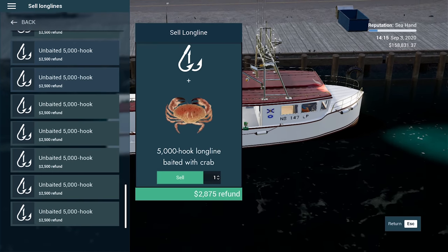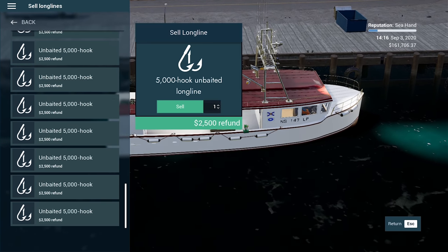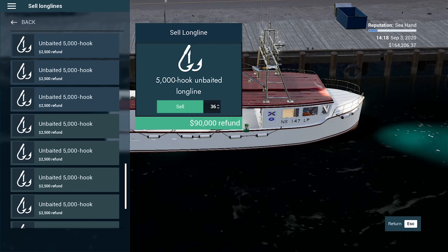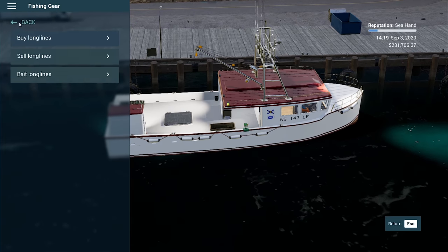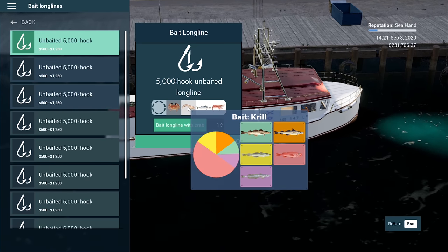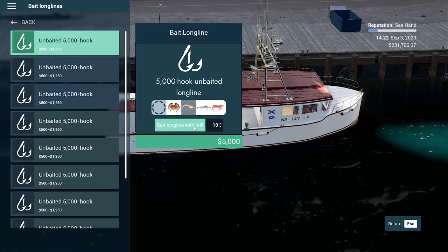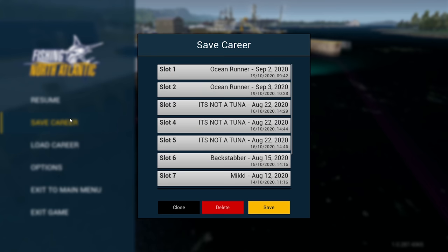Redfish — we probably should go redfish. So krill or mackerel — they've got the least amount of cod. Let's go 5 krill, 5 mackerel. We'll throw in a save here and then end the episode.